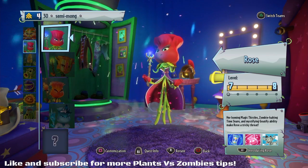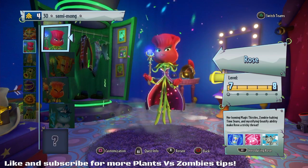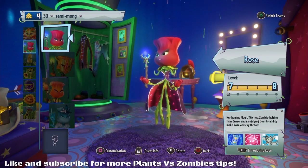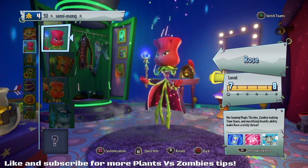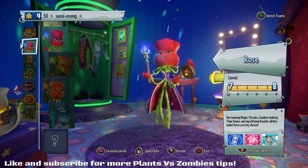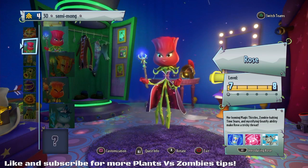Those abilities immobilise enemy characters for your team to then take them out, so it's all sort of linked. But overall, you want to try to avoid them for the pure fact that they just have low health. In a game of Team Vanquish where the aim is to kill as many people as you can, you're going to be targeted.